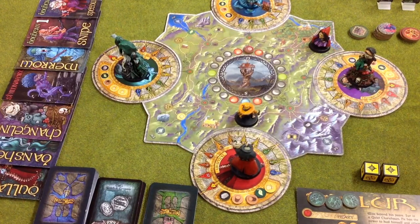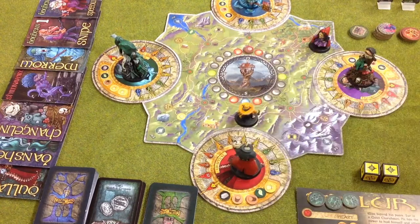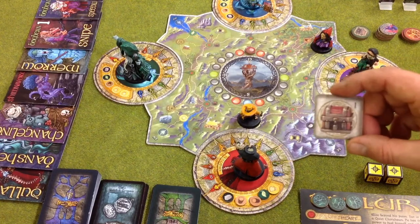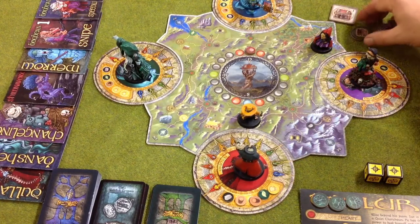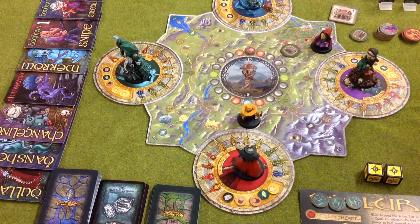At the end of all the players' turns it becomes the creature's turn. If there were creatures already on the board they would get a move. Otherwise, this is where the black bag of mystery comes in — you draw one encounter tile for each of the compass points on the board. In level one there are no movement tiles, just treasure or creatures. A treasure tile means you take a treasure token and place it on the crossroads; treasure tokens always go on the crossroads.